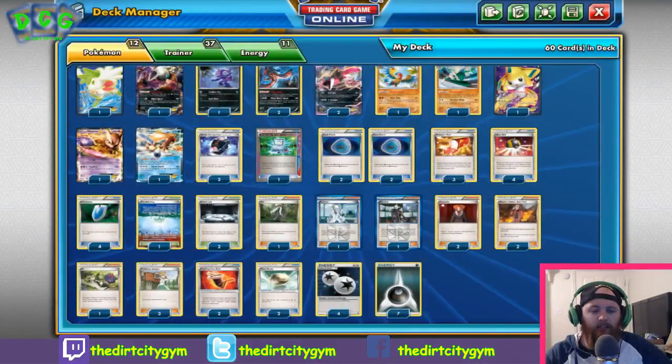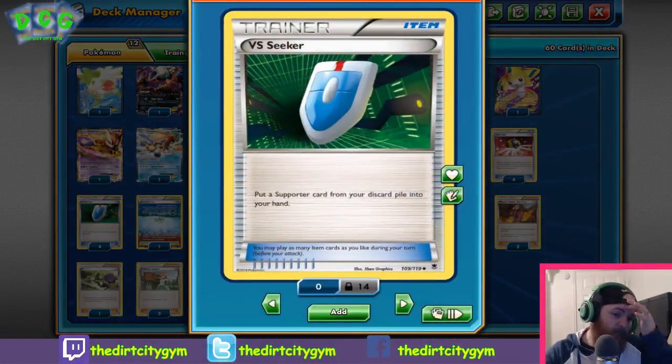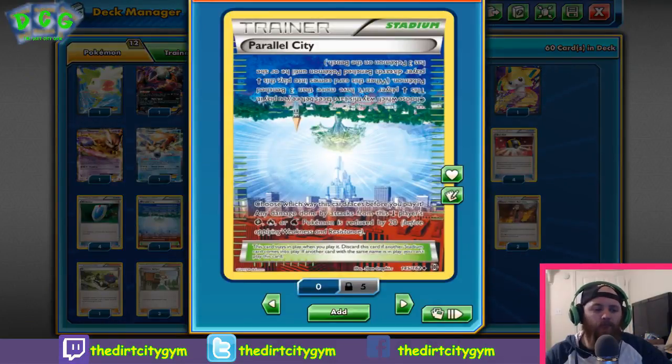We've got four Ultra Ball — pretty standard. Four VS Seeker — again, pretty standard, one of the best cards in the game, just get a supporter from your discard pile and put it back in your hand. One Parallel City, which is interesting because we can use it in multiple ways — whether it be dropping it to lower your opponent's bench size, dropping it to lower your bench size to get Shaymins and Jirachis off the bench, or dropping it to lower your opponent's damage output against decks like Greninja or Volcanion.